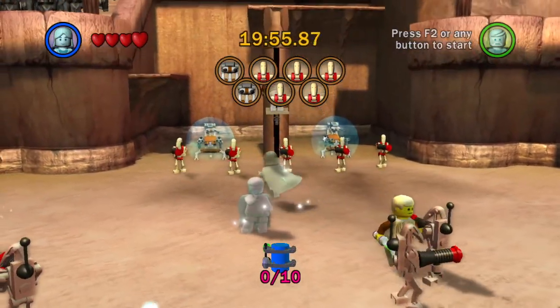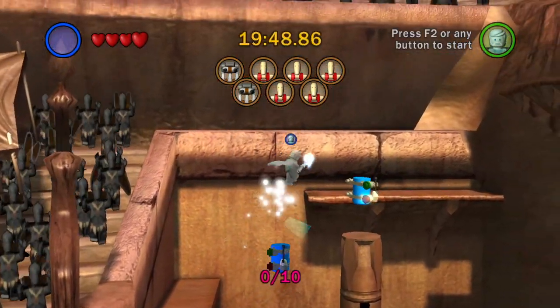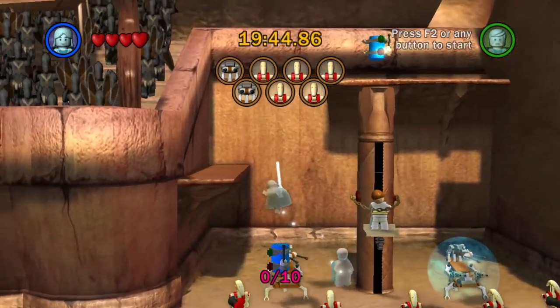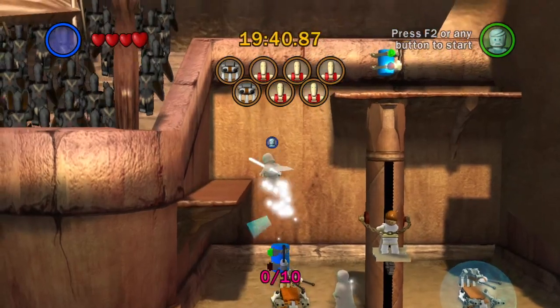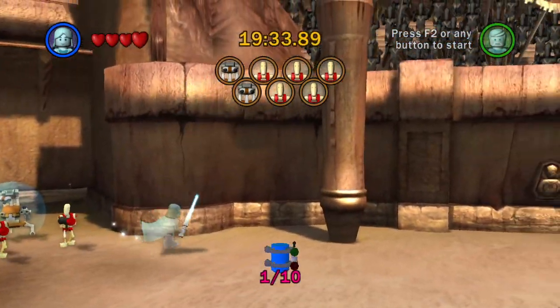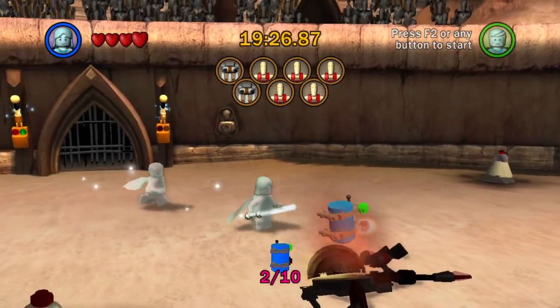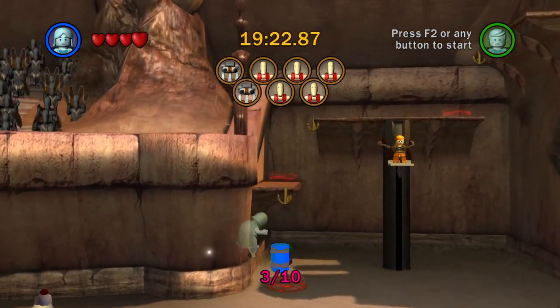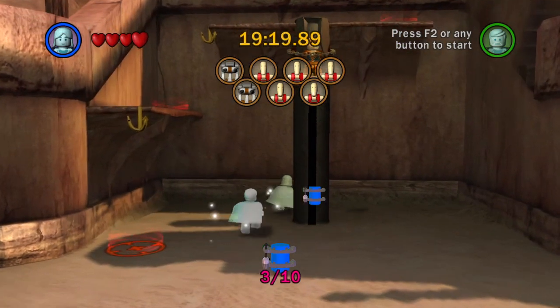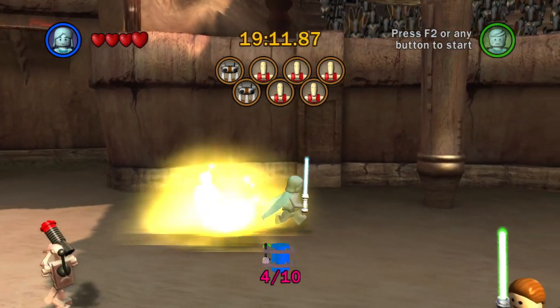Next level. Gonna jump ahead to Jedi Battle here, because this is another short one that we can definitely get some good time with. I'm just gonna do my triple jump thing. I sailed right over it. Let's try that again and not sail over it this time. There's number two. This will just go around and find all the ones that are sticking out like sore thumbs here. That's such a weird saying — sticking out like a sore thong.